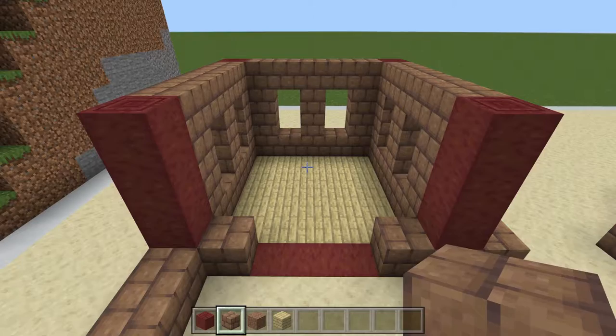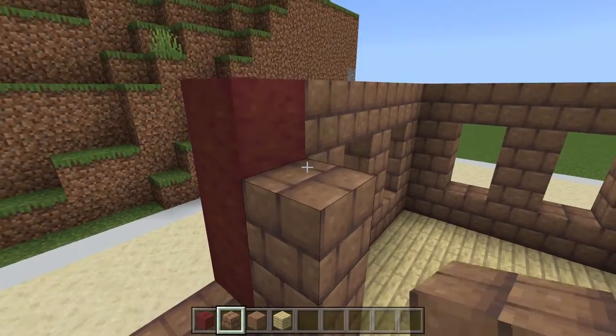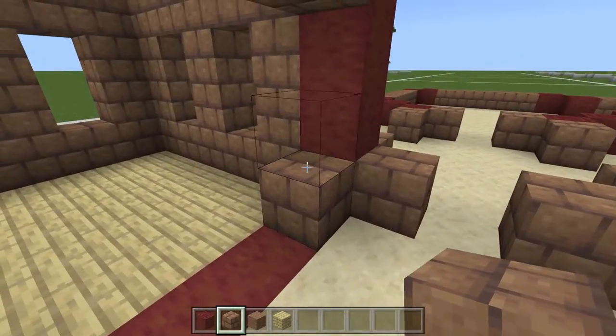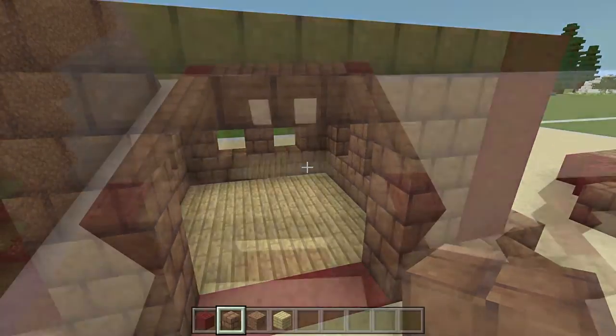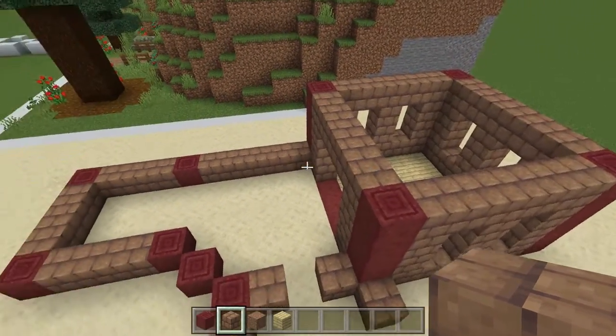Now for our doorway we're going to come up one, two, three, four and come all the way across on the top. Just like that, now we have the frame of our bedroom built.